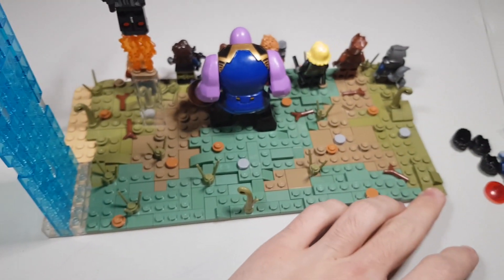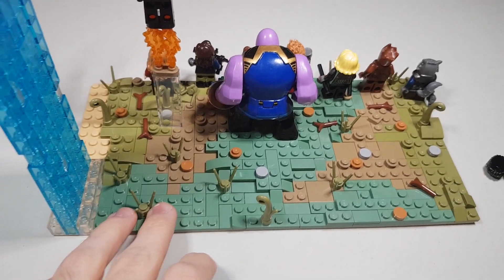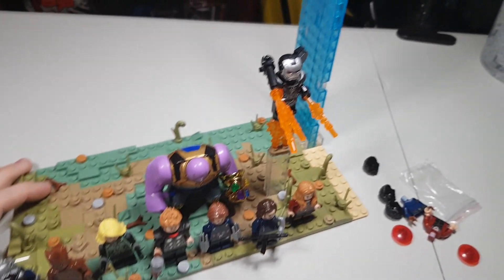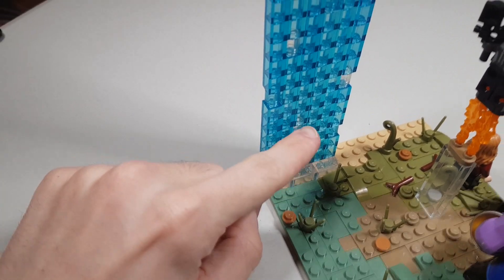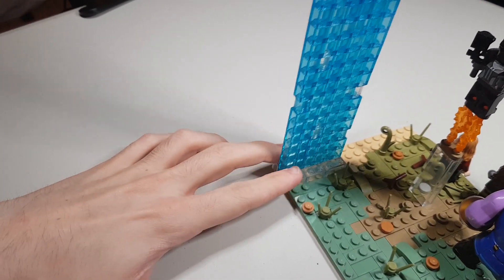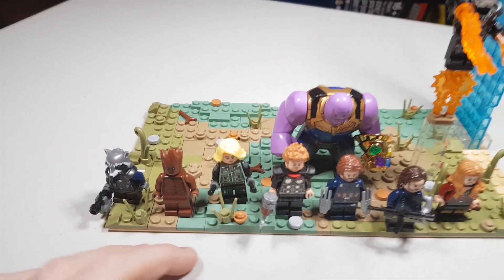This is also a little preview of what the ground is gonna look like - these are the colors I'm gonna use: light grey, olive green, sand green, and dark tan and light nougat. I really like this color combination. I might add some tan in the area where the river is right next to the barrier. I'm actually gonna get pulsating LED lights under this so the barrier has a pulsating light under it.